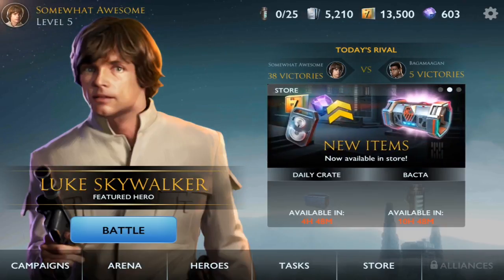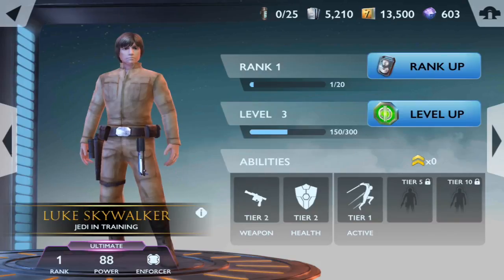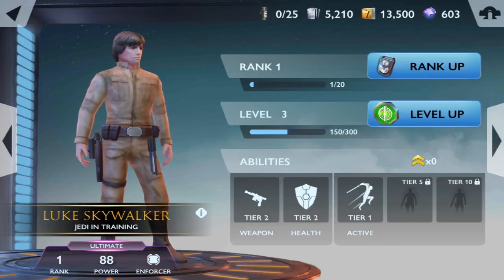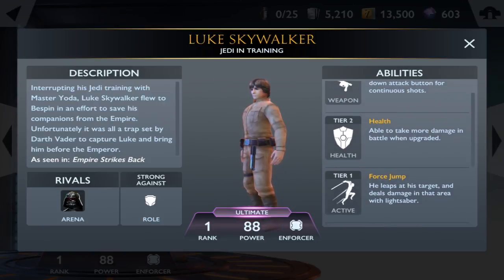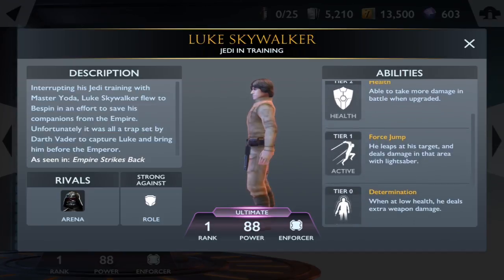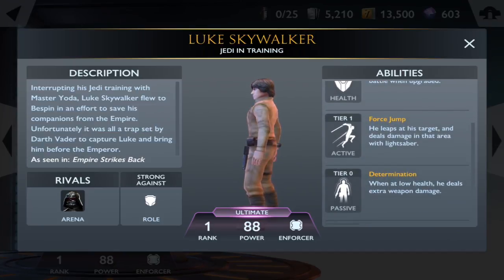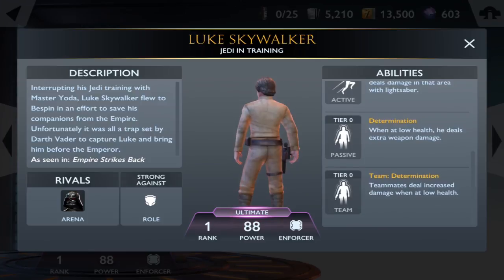Good news — we now have Luke Skywalker, Jedi in Training. Let me show you his moves. He has the DL-44 pistol, just like the rebel soldier, plus a health increase. But his special ability is a Force Jump — he leaps at his target and deals damage in that area with a lightsaber. He also deals extra weapon damage when he has low-health teammates.